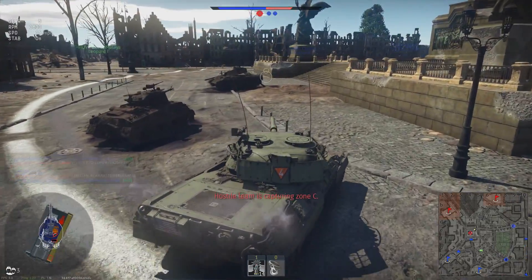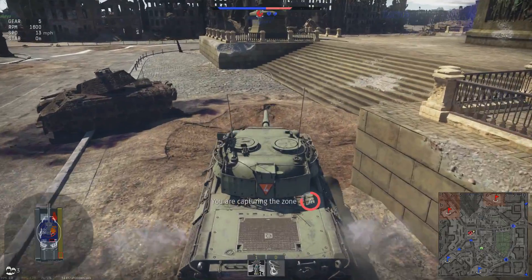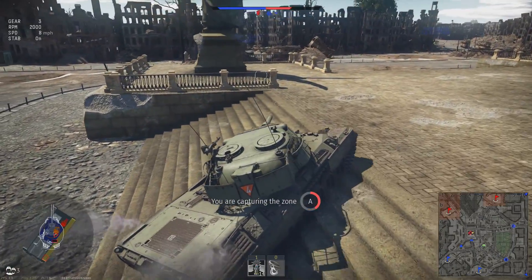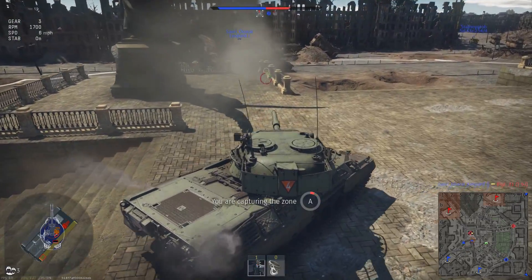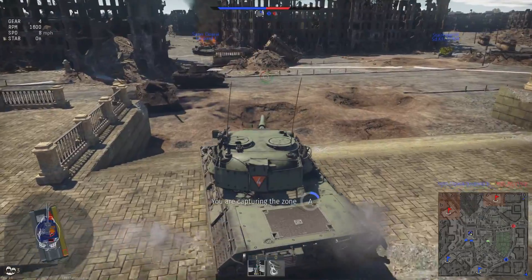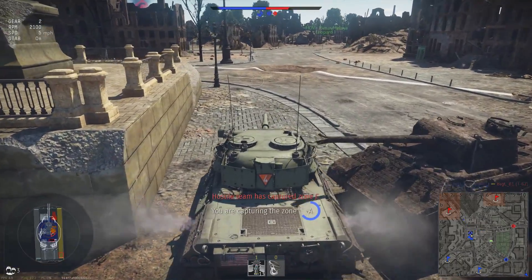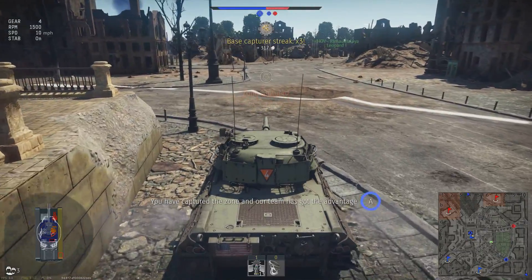Roll into the A point and start taking it back. I can see somebody up in front of me taking hits from an enemy, so I climb up on top of the platform to get a shot into the T-62 that's threatening my teammate. Right as I get my gun on him, he gets killed just as I fire — but that's okay. I'd rather my teammate gets the kill and survives than he kills my teammate and I kill him right after. The enemy team takes the C point away from us right as we're taking the A point, and we get a capture for my third capture of the battle.